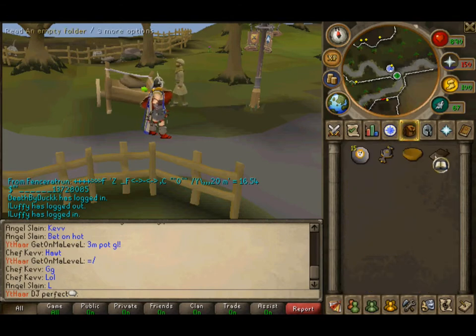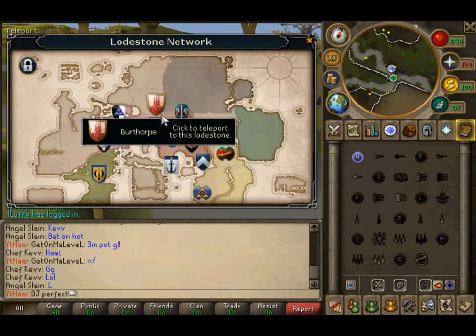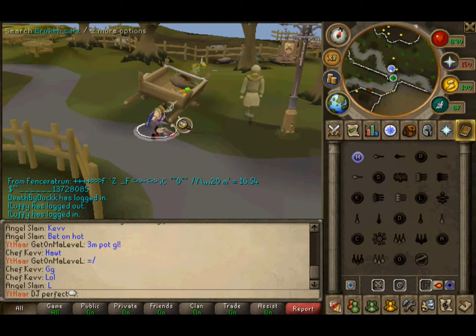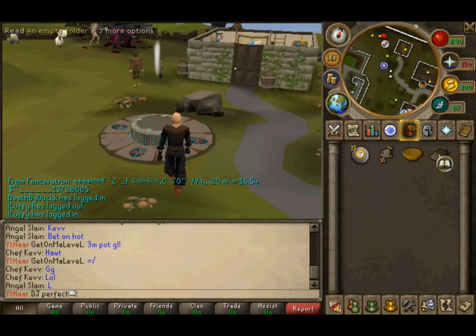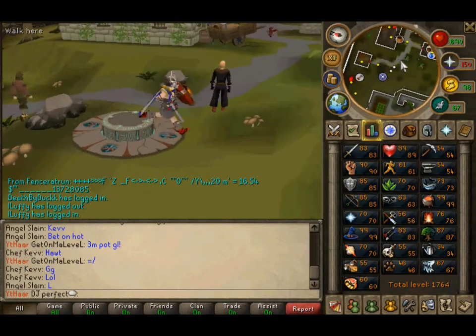After you talk to him, he's going to give you an empty folder. What you want to do is go to Edgeville, and we're going to have to go and kill some outlaws. What you're going to need to start and complete the quest: 15 chaos runes, chaos talisman, a bowl, and whatever you acquire. Armor and food if you're a low level, but I'm not going to take any right now.